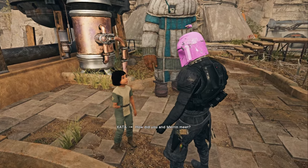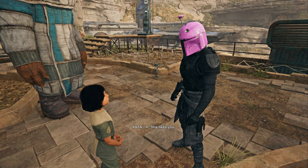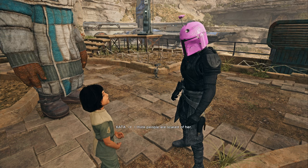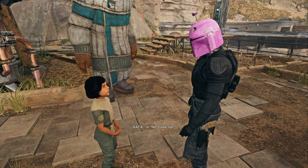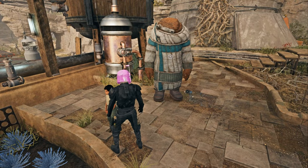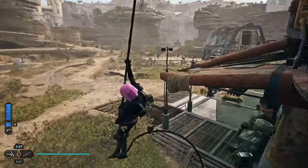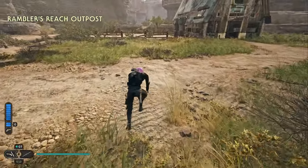How did you and Marin meet? I visited her home planet when I was looking for something. She likes you. She didn't at first. I think people are scared of her. Are you? No — I like her. That's all — okay, we've talked to everybody that's worth talking to.